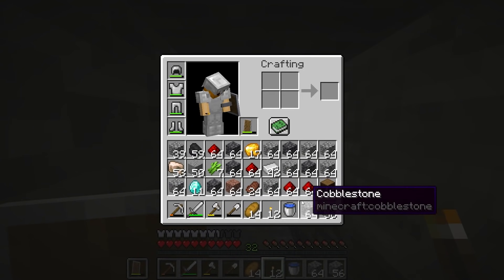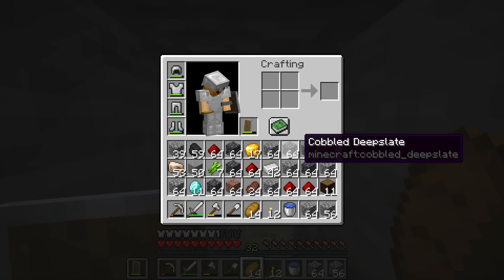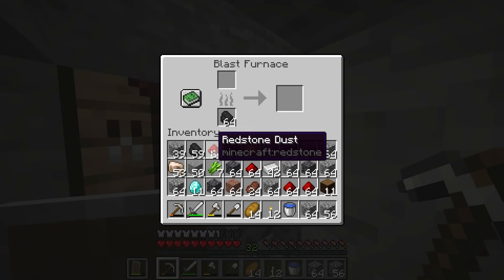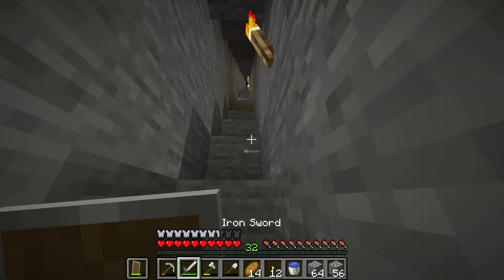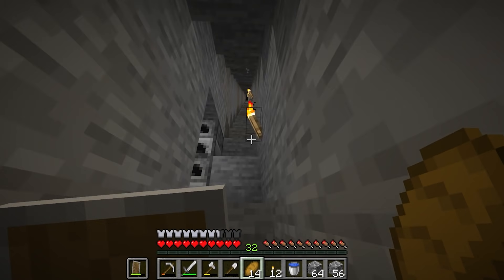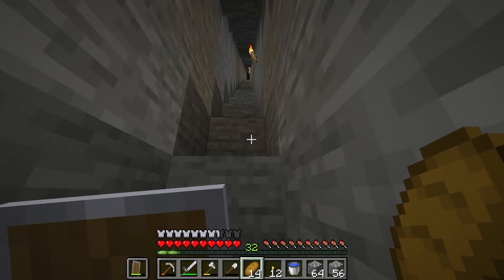Alright, we're heading home. I've been mining for a very long time - we've got 11 diamonds total! I've smelted everything up already, and we've got almost two stacks of iron. We've got loads of deepslate which I had to mine through with an iron pickaxe. Oh, we have a stack of coal in here too. Let's head home and smelt everything up - I'm already at level 32, which is awesome.